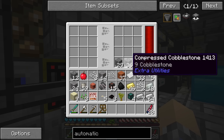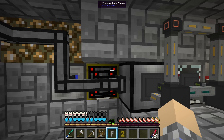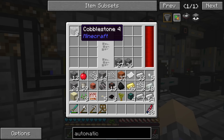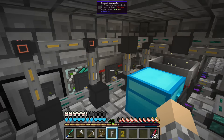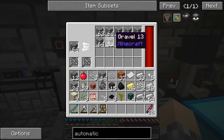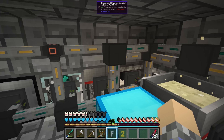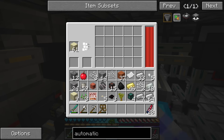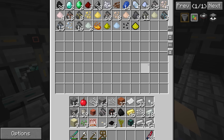We've used up all the cobblestone in here because the auto compressor is constantly trying to make more compressed cobblestone. This igneous extruder needs to speed up but I think it's at max efficiency. From there a transfer node feeds the auto compressor, compressing eight cobblestone into compressed cobblestone. That's all on the green channel. Then it goes to the compressed hammer which produces gravel, and the gravel splits — some to the auto scythe, some to the hammer which turns it into sand.